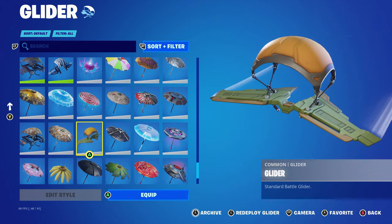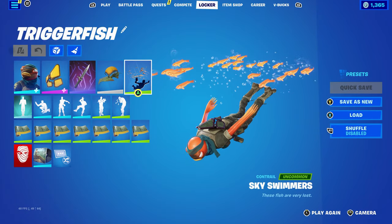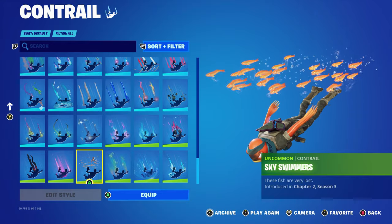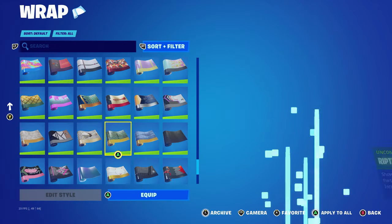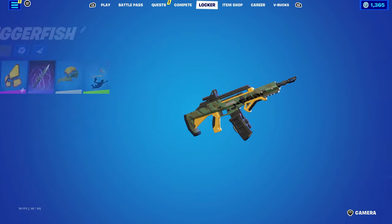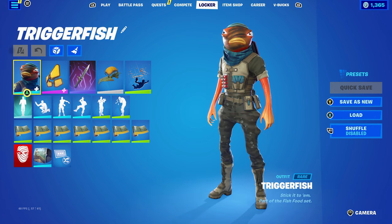The glider is just the standard background glider, using it for the green. The contrail is Sky Swimmers, introduced in Chapter Two Season Three, using it mainly for the orange and fish theme. The wrap is Riptide, part of the Open Water set introduced in Chapter Two Season One's battle pass, used for the green and the jungle camo design — works very nicely.